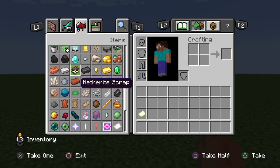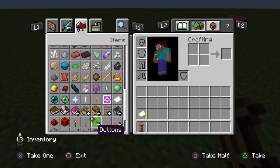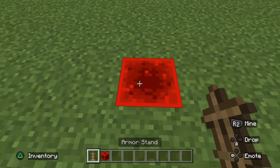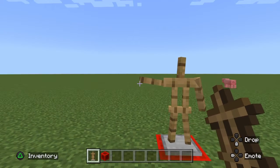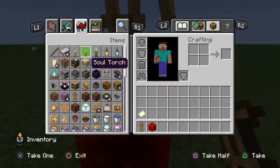Alright, so the first hack is that you have to take an armor stand, and then you take a redstone block, then you break a brass block, put the redstone block down. Then put this guy right here. Okay, I messed that up. So what you do is you put this right here, then put the armor stand.